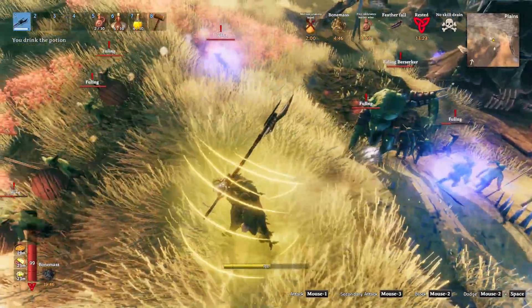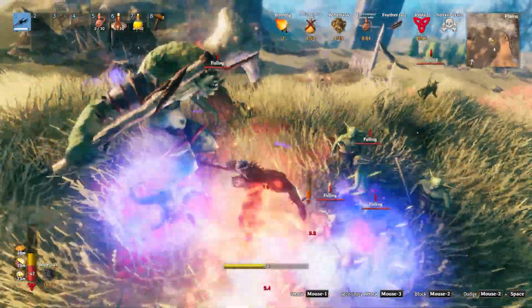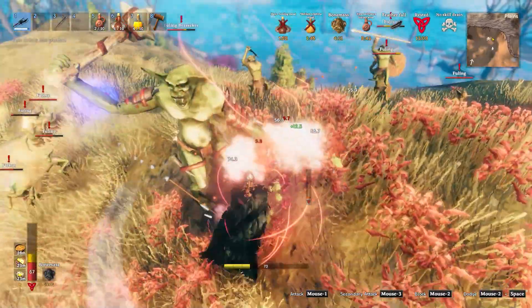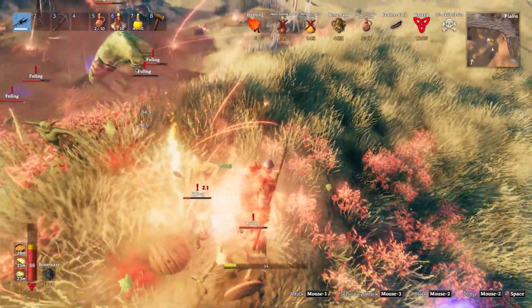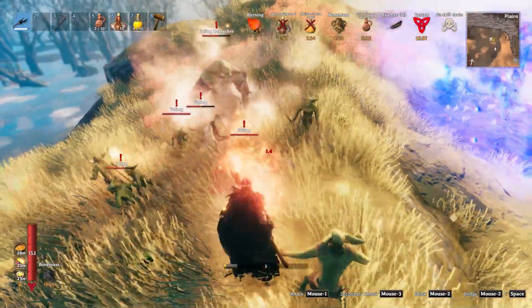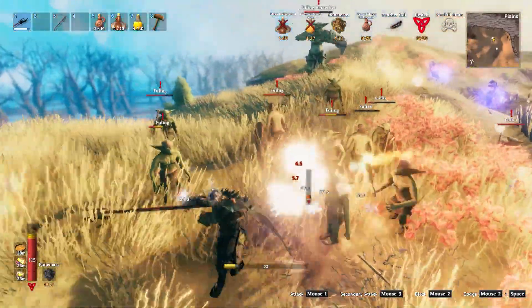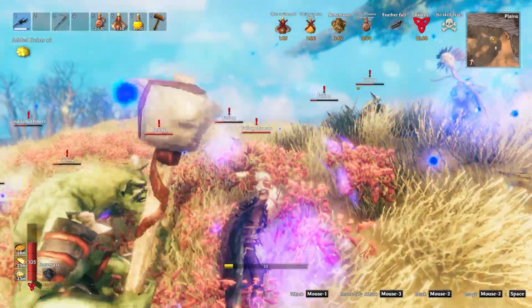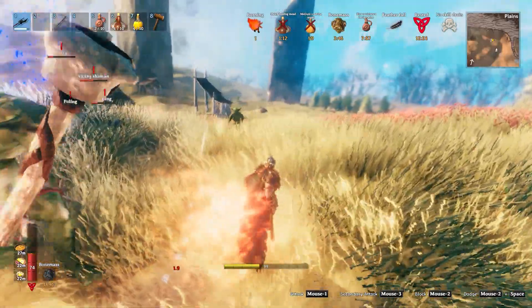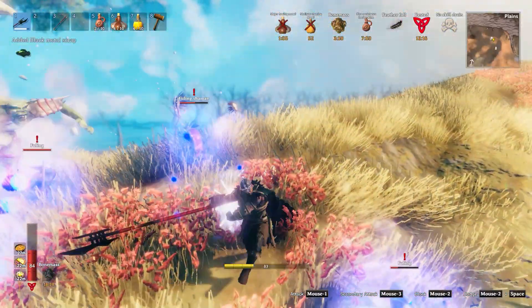I felt like it would be fun to see if this weapon could actually handle an entire fueling village. This is definitely a very dangerous scenario and it takes a lot of patience, but it is doable. As you saw, I did pop a Bone Mass buff. I am using the black metal atgeir, but with the proper gear and proper stuff, this is possible — not without significant effort, but we're going to have some fun with this. We're going to use a lot of the secondary attacks. The atgeir can handle a situation like this if you remain as squirrely as possible, continuously try to walk around, and allow yourself to slowly regain stamina without constantly getting swarmed.